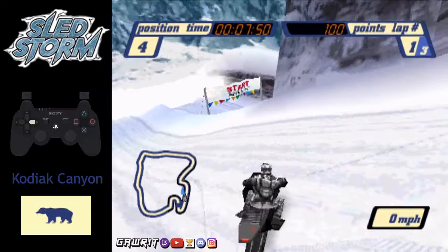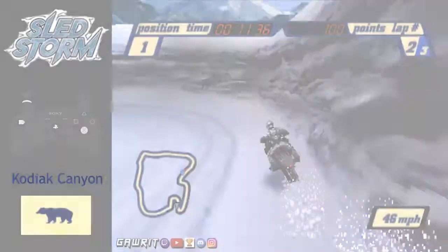If you ever overshoot your checkpoint turn, don't panic — just keep your angle and let your sled slide down the hill until you are in line with the jump.